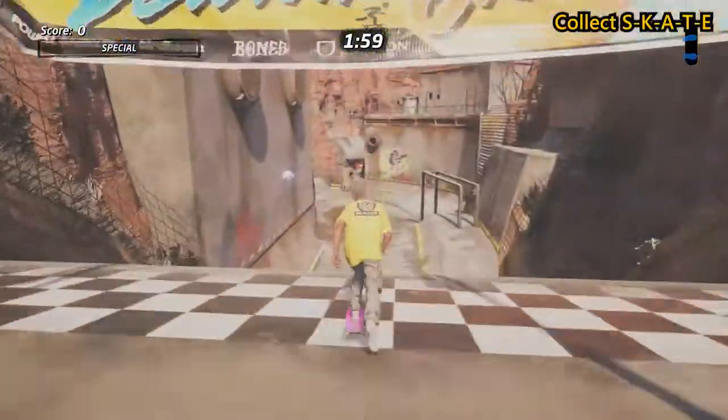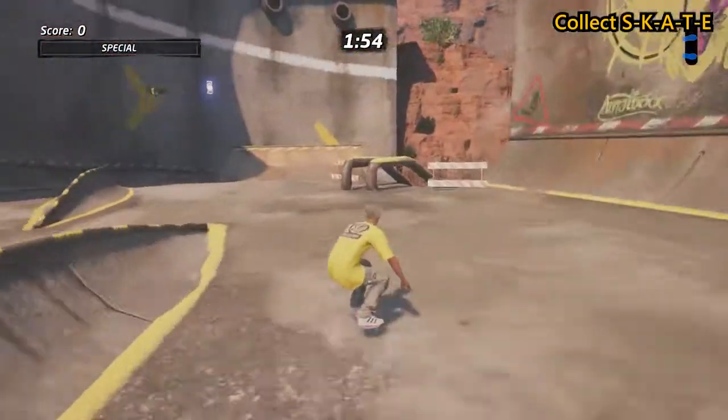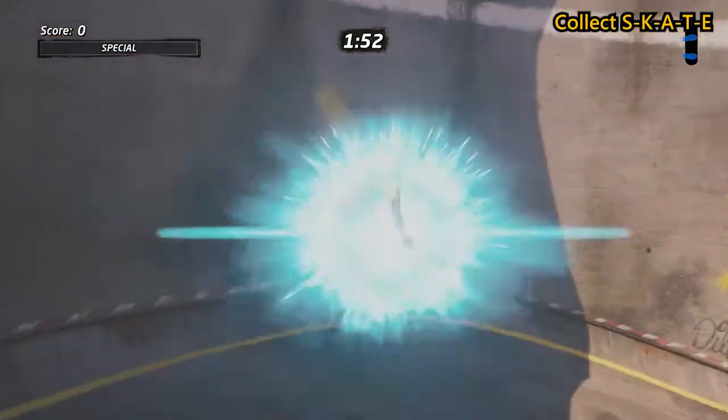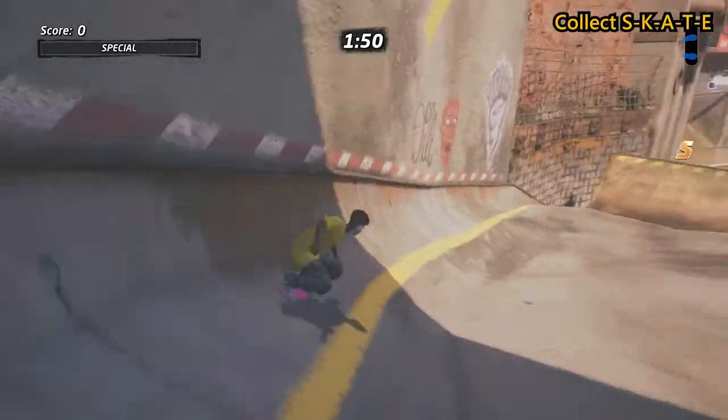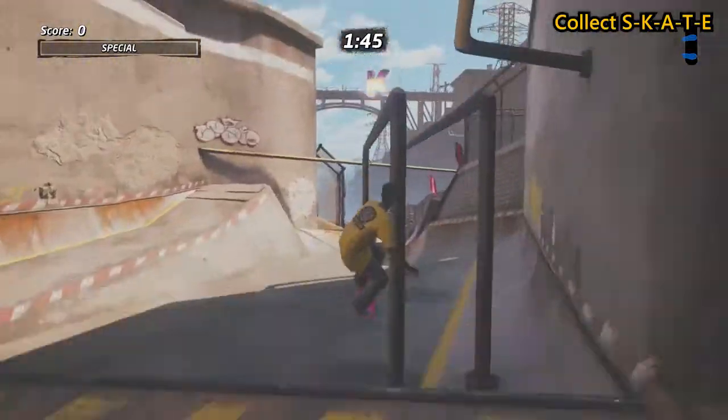Next up we're going to collect the skate letters. There's not really much to worry about here except for the A. As you go down the long sloping half pipe, hold forward on your left stick — that will push you up onto the platform above where you'll be able to pick up the A.